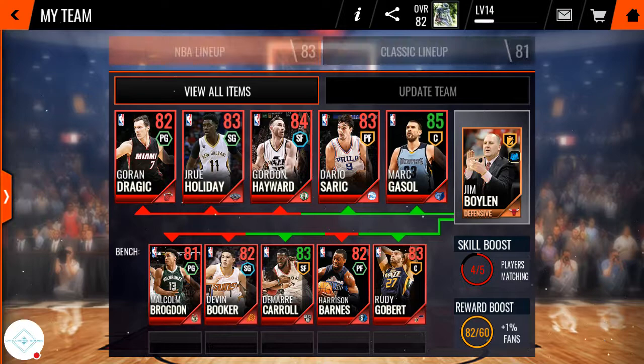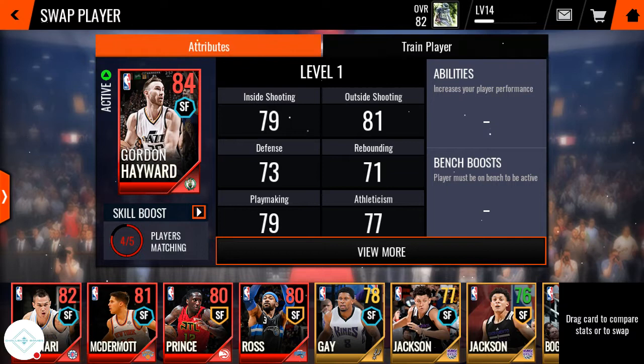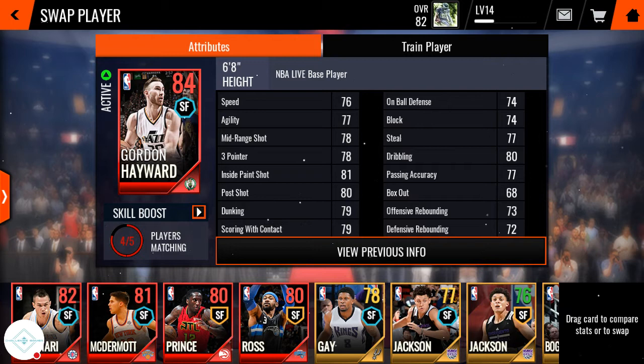Let's go right here and show you Gordon Hayward's stats, which are crazy stats. I mean just look right now - he's an 84 and his post shot is 80, inside paint shot is 81, three-pointer is 78. That's pretty decent. Dribbling is at 80, which means it's harder to steal the ball from him. His stealing is 77, so that's pretty boss. Mid-range shot, agility, speed - everything is within like 76 to 80. Inside the paint shot, he's just non-stoppable. You guys should go get Gordon Hayward. He's an insane, awesome small forward to have on your team. Go ahead and get him now.